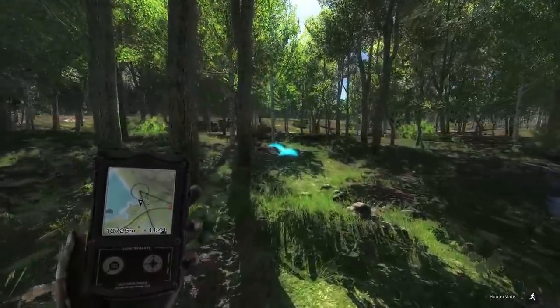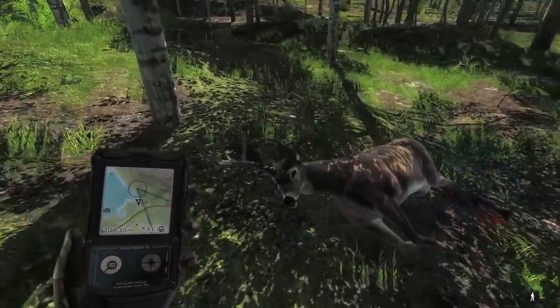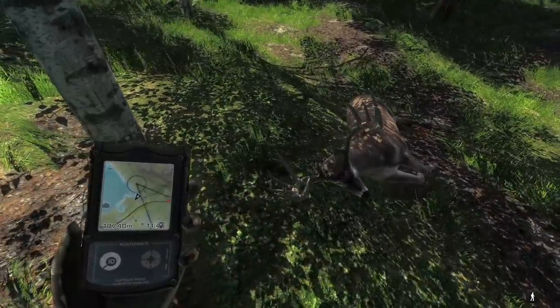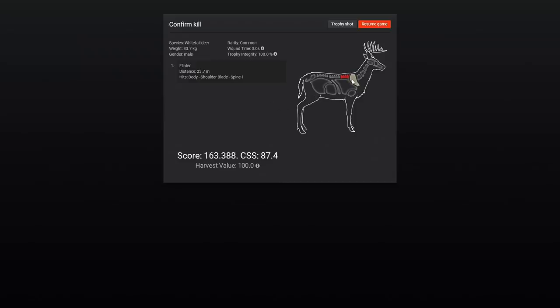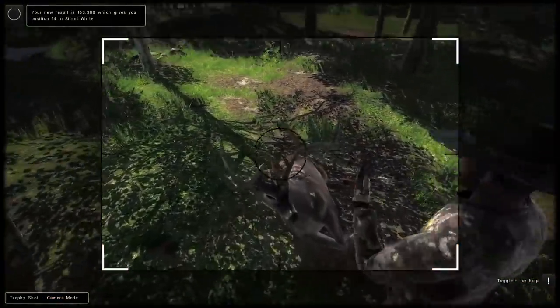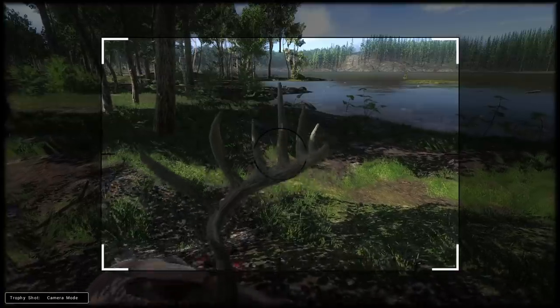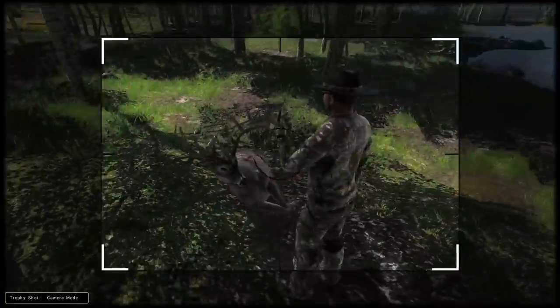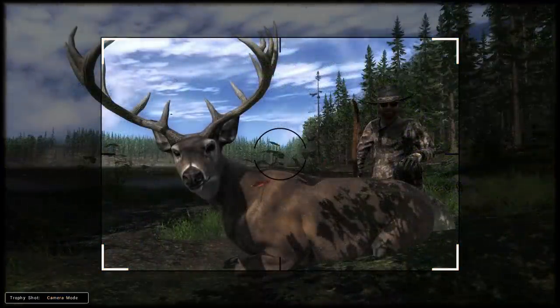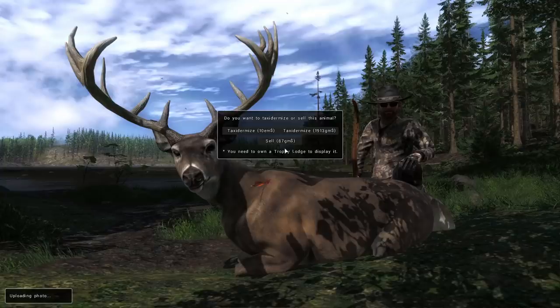I'm curious to see what this guy ends up scoring, because I think that's probably roughly a 175 without the deductions. He's got one short tine on that same side that he has the extra, and that's going to cost him quite a lot. Shot's a bit high, by the way. He's a 163 — with that missing tine, probably like 4 or 5 inches of deduction. Naturally, the tall tine on one side and really short one on the opposite also cost him quite a lot. I mentioned the 144 falling in a good spot — I'm glad we dropped him, because that turned out really nice for the trophy shot.